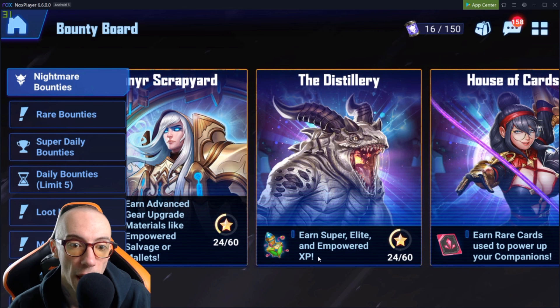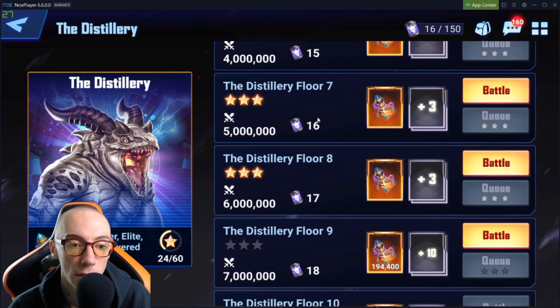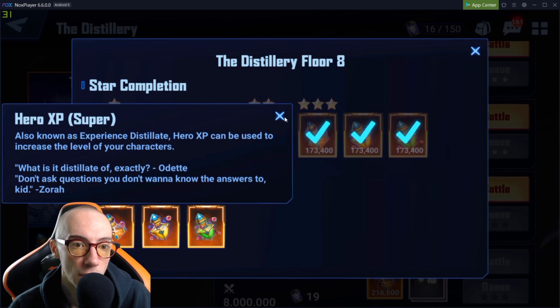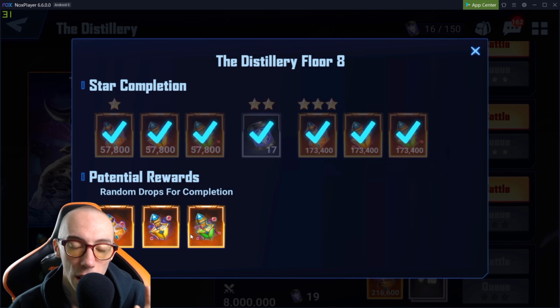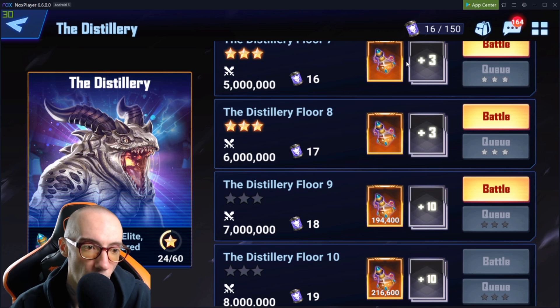The distillery has super elite and empowered XP — pretty good. I made it to floor eight before hitting a wall. It drops tons of different XP; you don't get a lot per run, but if you keep grinding it you'll get enough to level up your characters. One good thing: the nightmare energy regenerates. Thank god — it's not like you only get a certain amount and have to buy the rest in packs. It regenerates.